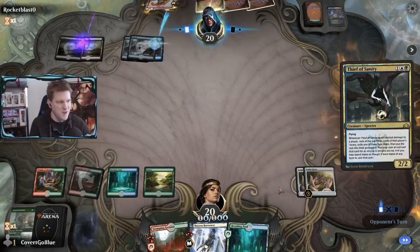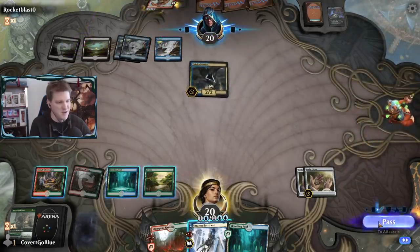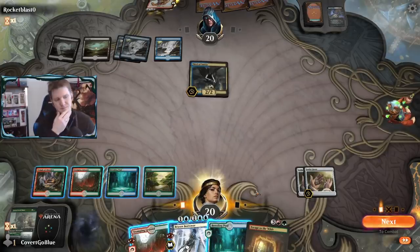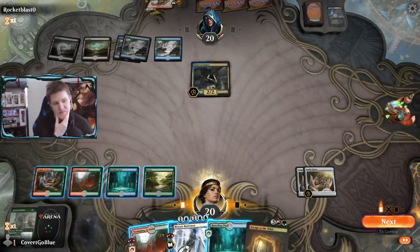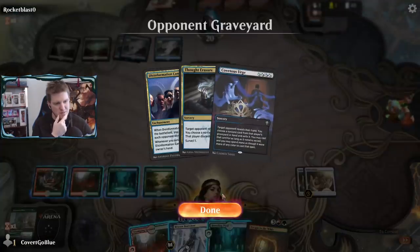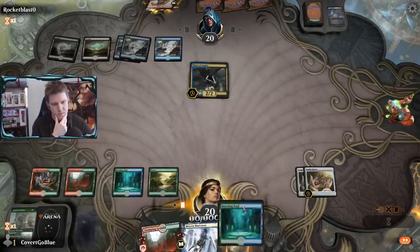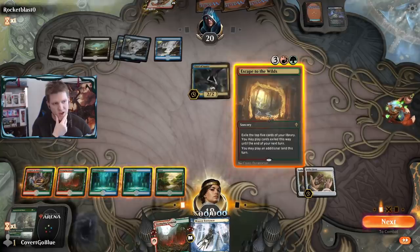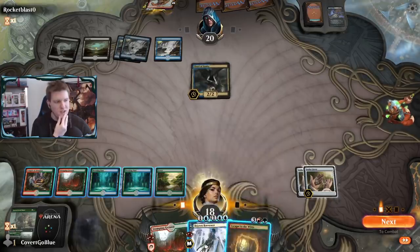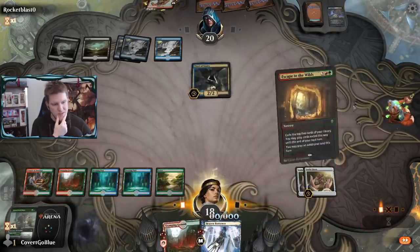I could cast Brazen Borrower but I'm waiting for them to deploy something first. Escape to the Wilds - I want to get that cast. It might do more for me than for them. They left two mana open but didn't counter any of the Clovers - they might have Drowned in the Lock. Let's go for it.